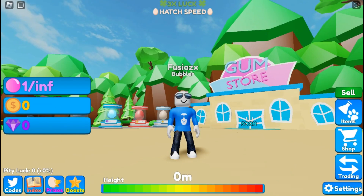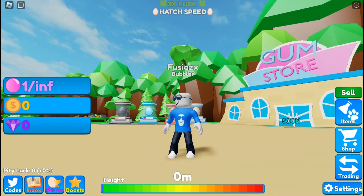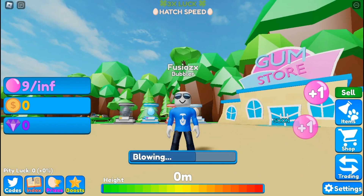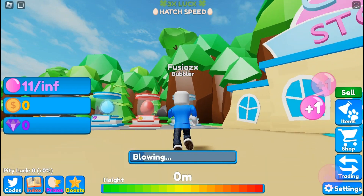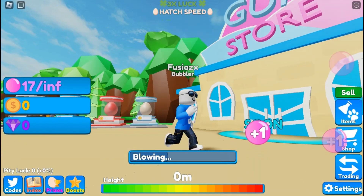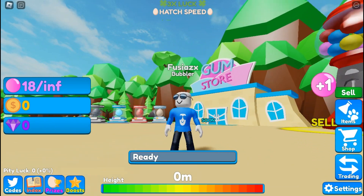It starts off like the old Bubblegum Mayhem — we've got infinite bubbles, no coins, no gems, starting fresh. We have a 3x luck and a hatch speed event going on, which is really good. We're just going to blow some bubbles until we can afford the first egg, the common egg.